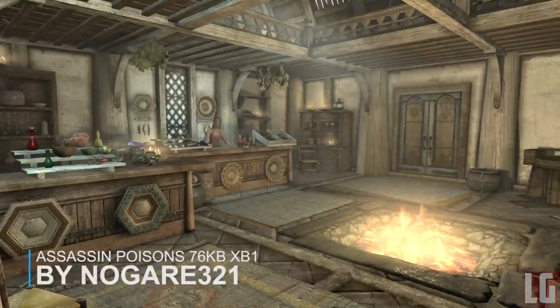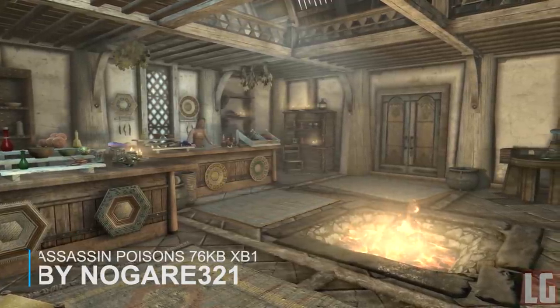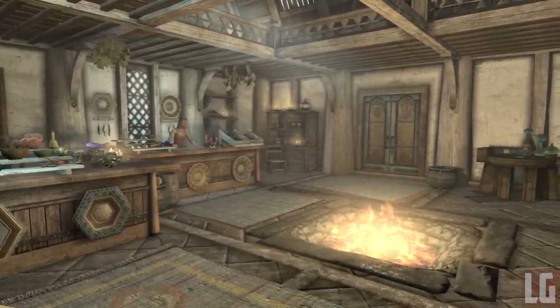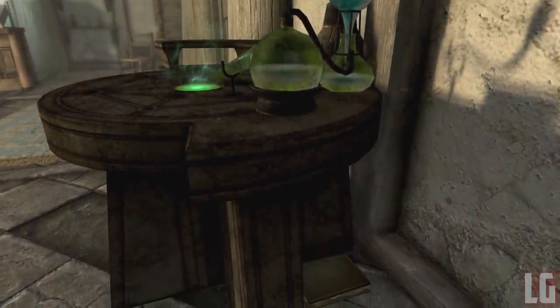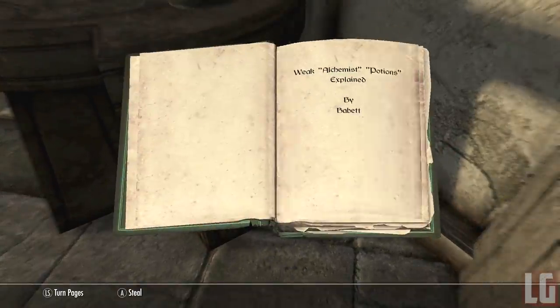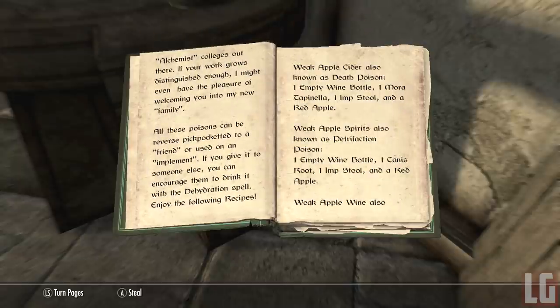Our next mod is called Assassin's Poisons for Xbox One. It adds books to the game that allow you to craft 6 potions at the cooking pot, which can be applied to your weapons or reverse pickpocketed into targets' inventories. Once in the target's inventory, use the passive Dehydration spell to make the target drink the potion. The potions are named after apple drinks to make it convincing, and you can give them either a potion or a poison.